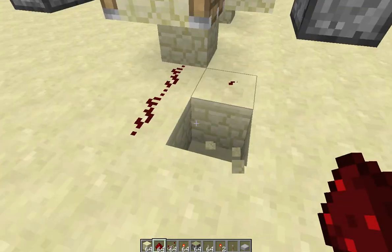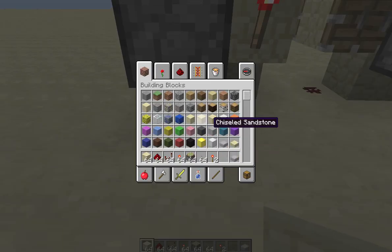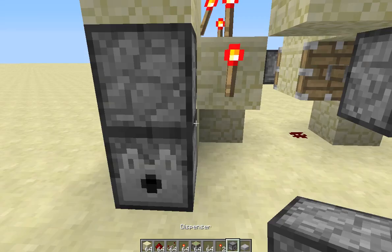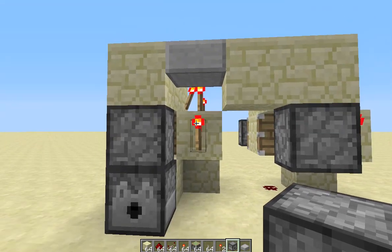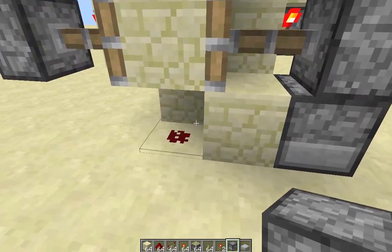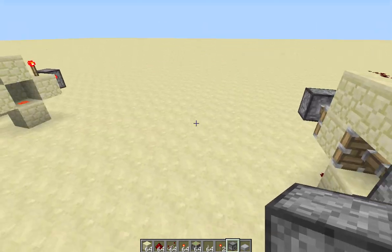What I did in there is I placed a block there and then placed a dispenser right here. The reason that this dispenser will go off twice is because this is actually being powered at the moment, and it's being updated twice — when the redstone turns on and when the redstone turns off. So that's pretty cool.